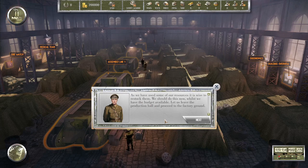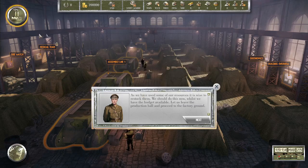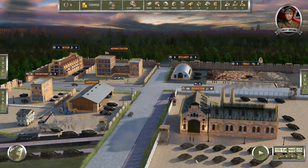Last step: let's start the production. Okay, as we have used some of our resources it's wise to restock them once we have the budget available. Let us leave the production hall and proceed to the factory grounds. As with other buildings, you can see from the factory ground how many days are left until the end of the production batch.